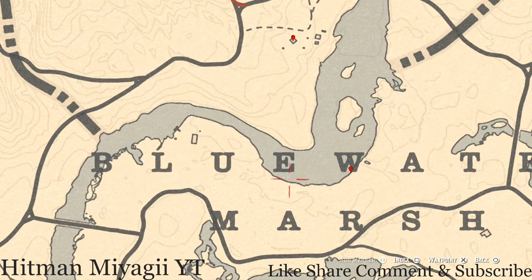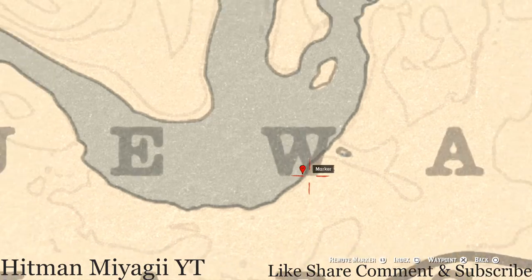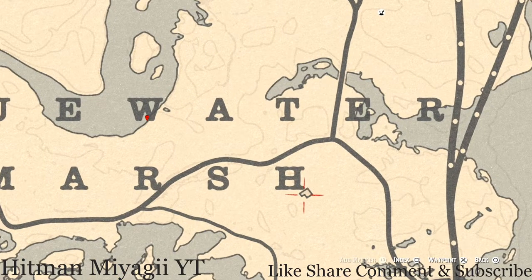Let's go down to our first marker, which is between the W and the shoreline. Right here at this location there's a boat — go on the boat, go through the door, and by the wash area or the sink area you should see an ivory comb family heirloom. Go and grab that.